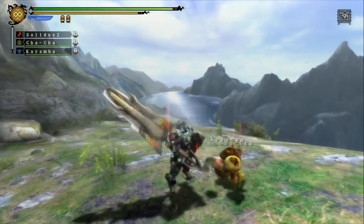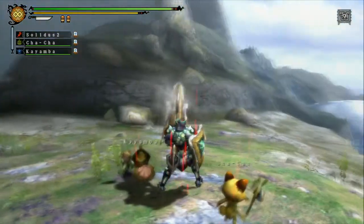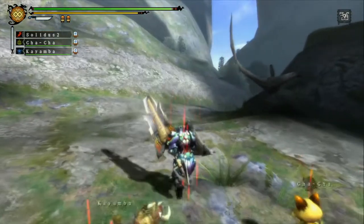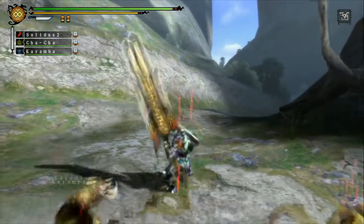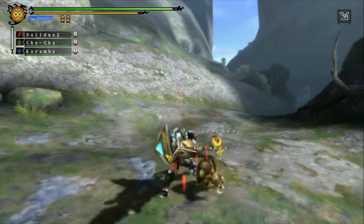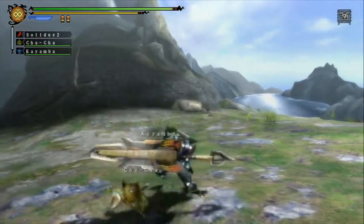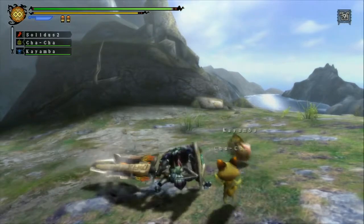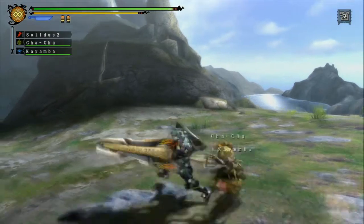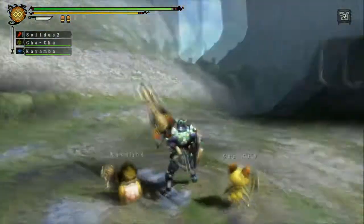A move I use a lot to close distance is the forward thrust. It's great when a monster isn't looking at you or you need to close distance quickly: hold forward and hit X to thrust forward and close the gap, then hit the monster. That goes straight into a combo by hitting XX, which leads into the smash. You also have X by itself as a single poke.